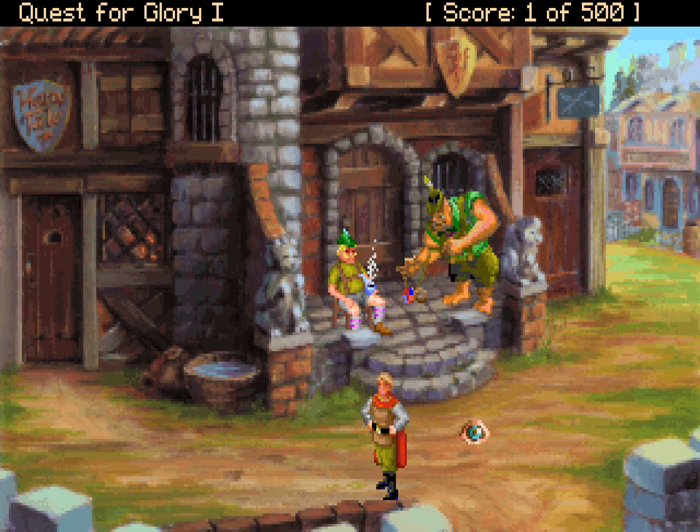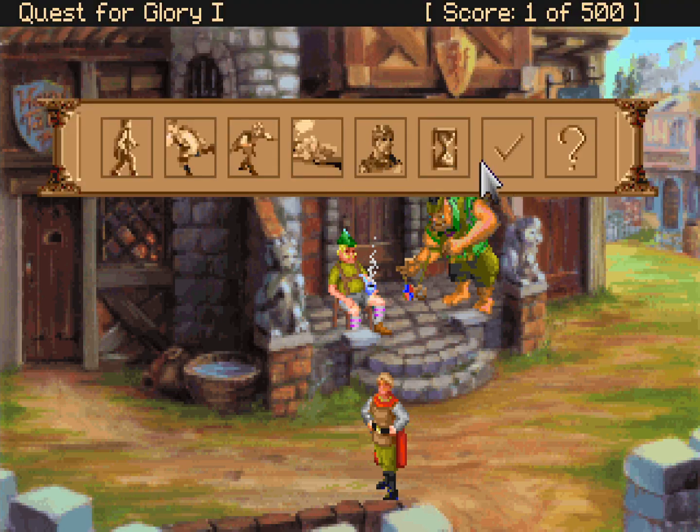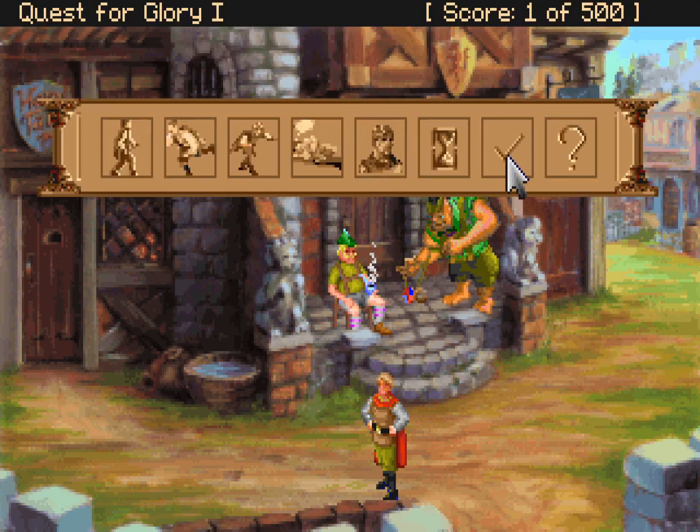Let's look around first at our HUD for interacting with things. This is walk, this is look, this is use, this is talk, this is an icon you wouldn't have seen before in other Sierra point-and-click adventure games. This has a lot of things that are Quest for Glory specific, like setting us walking, that's running, sneaking, resting, our stat sheet, what time it is — it is currently mid-day on day one — and also the tick.